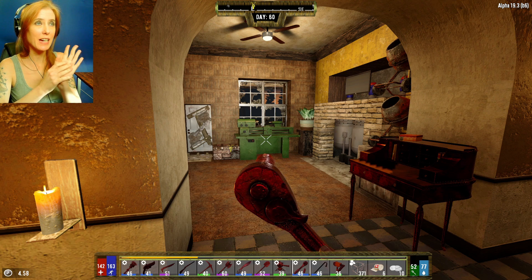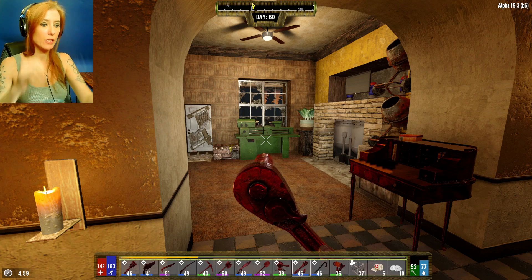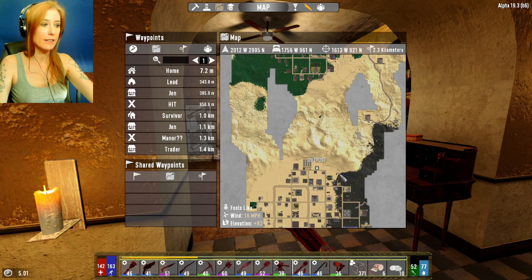Hello everybody, welcome back to 7 Days to Die. We are on day 60 in Darkness Falls. Just got back from a long raid way down here at the outpost.